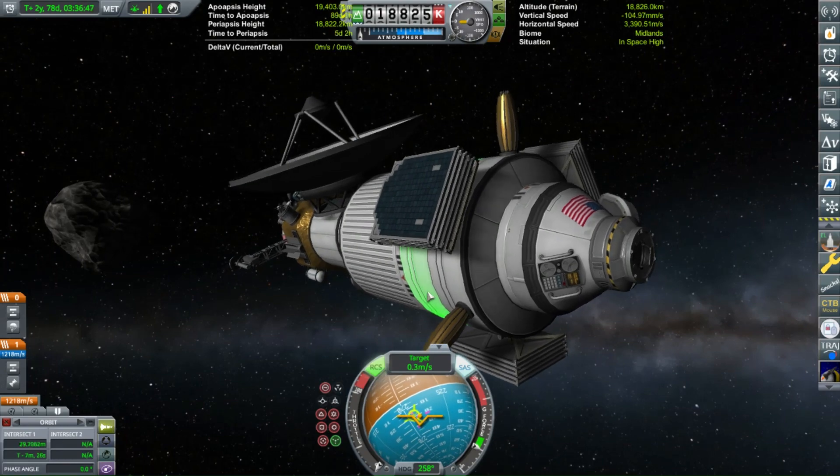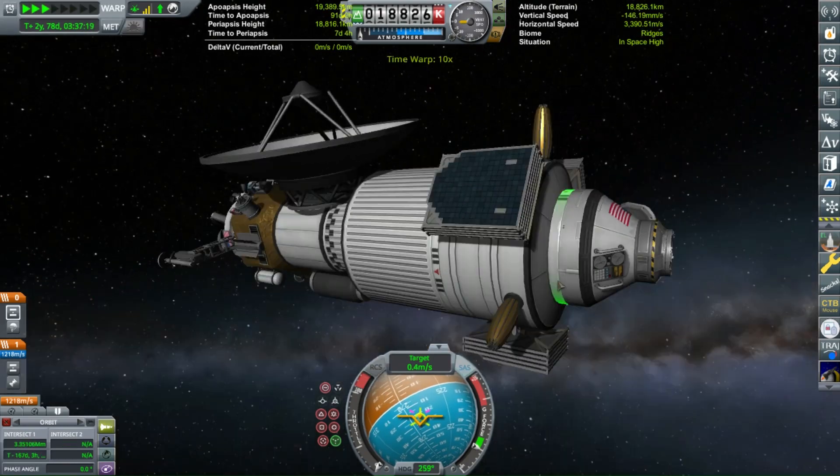We're already at the asteroid. So I'm going to detach our asteroid lander and return craft and start to maneuver towards the asteroid. We've armed the claw.